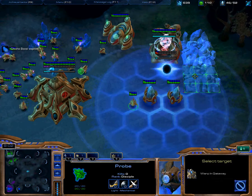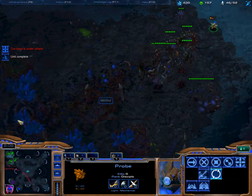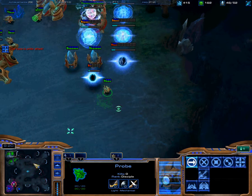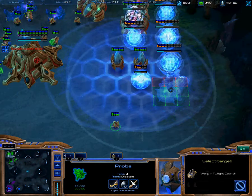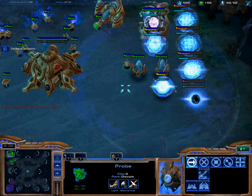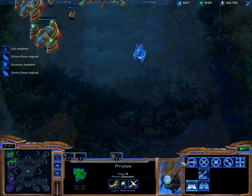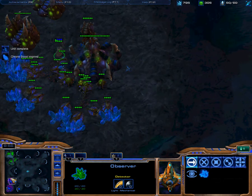What I need to do right now is grab a few gateways. He's getting lair right about now, so I will start getting a Twilight Council at this time as well. What I will do is get another pylon over here to allow myself to get some more useful materials.